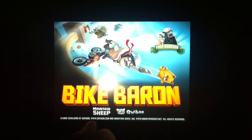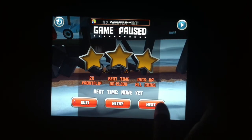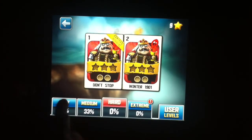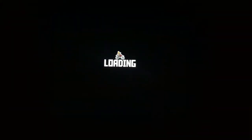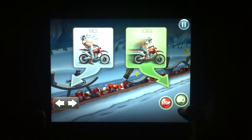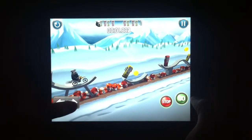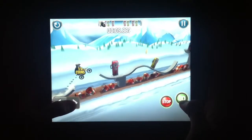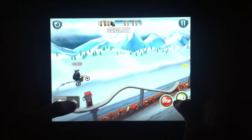Next up is Bike Baron. If any of you guys are familiar with Trials, you'll know exactly how this game works. Let's go on an easy level, just so you know how it goes. So you click Go down here, or you click Stop, and then you do your directions — you lean forward, back, and you go. It's basically Trials for the iPad.